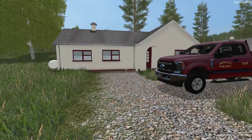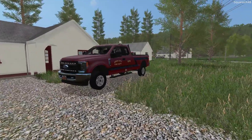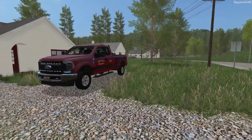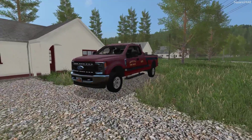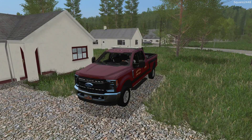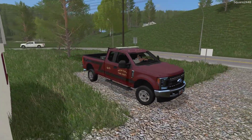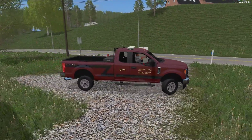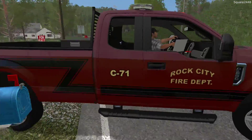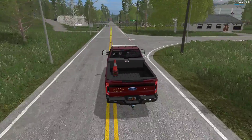Welcome to FS17 Fire Rescue on the KST map. Today we will be responding to a variety of calls around the town. We'll first be making our way over to the Volunteer Station for a few hours here in our 2017 F-250 Extended Cab XLT. It's nice to be back here responding to fires on the KST map, which is a very nice map for roleplay purposes and it even has built-in fire calls which we will be responding to today.